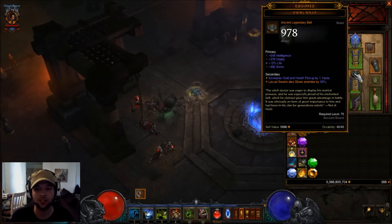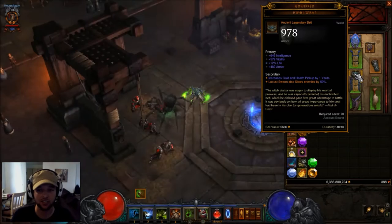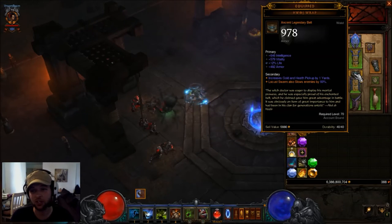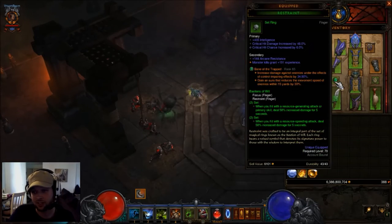For this build I'm actually using the Hwoj Wrap. If you can get an 80% slow, that's fantastic — any percent slow will work. I went super defensive with this one and it has pickup radius: intelligence, all resist, percent life with armor. And it's ancient, so that's fantastic. I'm using Focus and the Restraint rings with some pretty decent rolls.